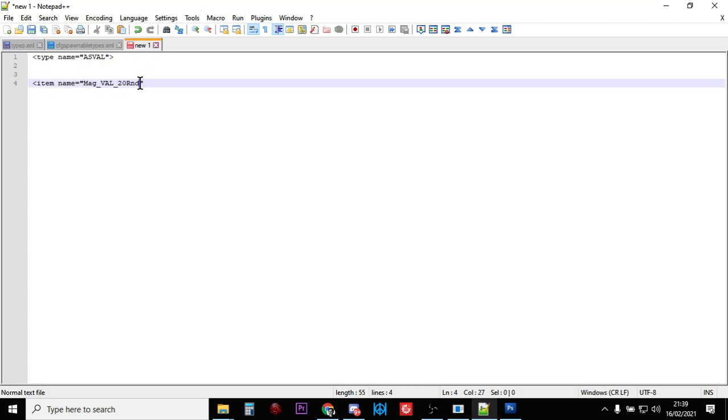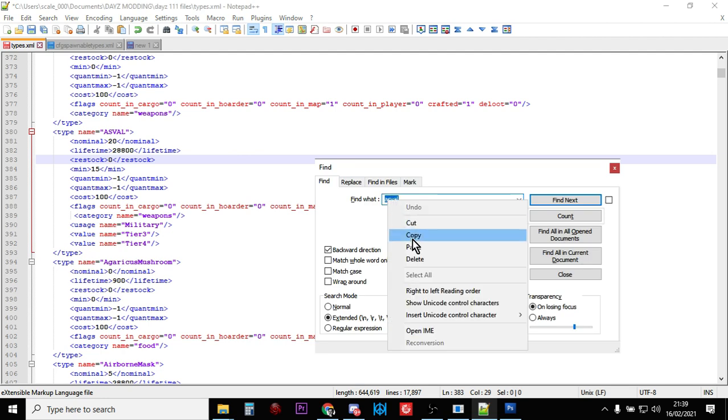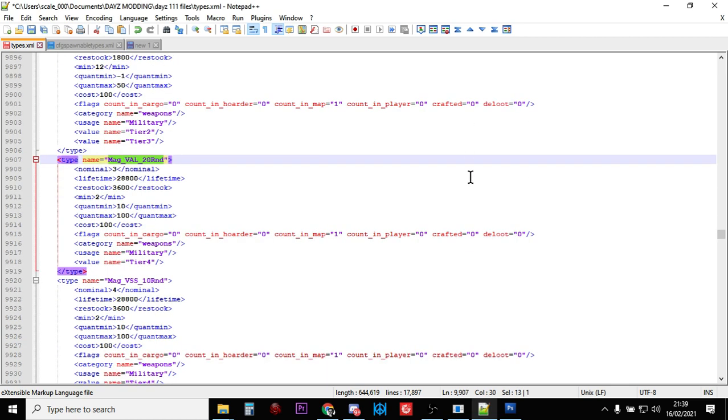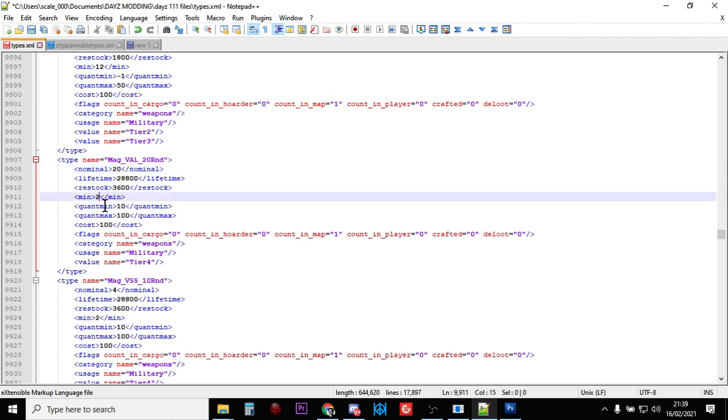So that's the AS VAL sorted. The other thing you want to look at is the Mag_Val_20Rnd, which is the magazine for it. Going back to our types.xml and searching for that — there's the mag. Now this isn't dynamic event loot; it's only counted on the map. You can see straight away there's only three of them spawning in.